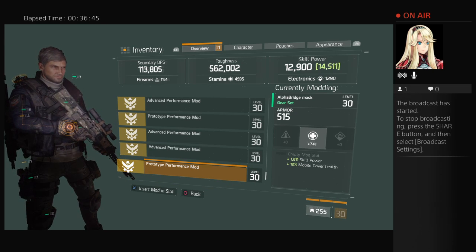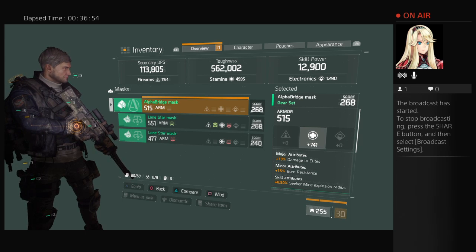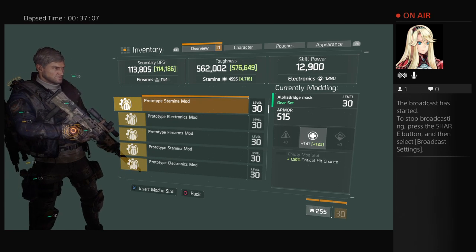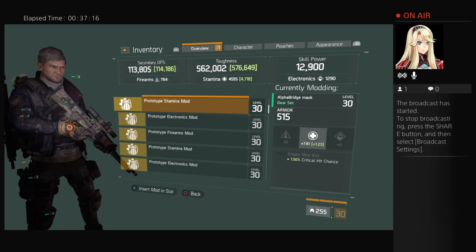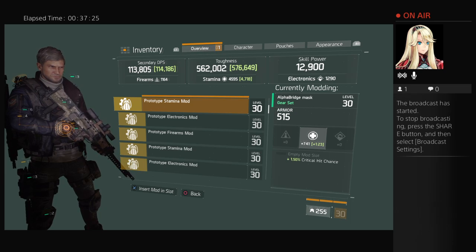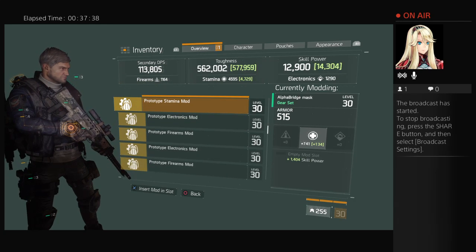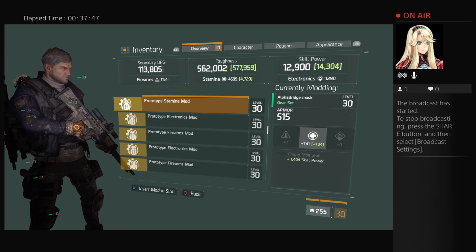Tell me which one you want. I didn't put any mod on this mask — it's empty. Are we after getting skill up or everything else? That one gets my toughness and DPS up. I'm going to run through them — number two raised it to 576 in the middle. Look at this fourth one — I get more toughness but my skill went up instead of DPS.